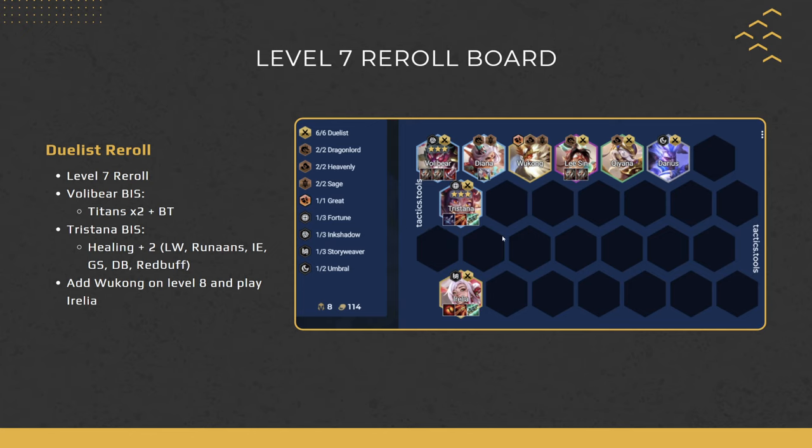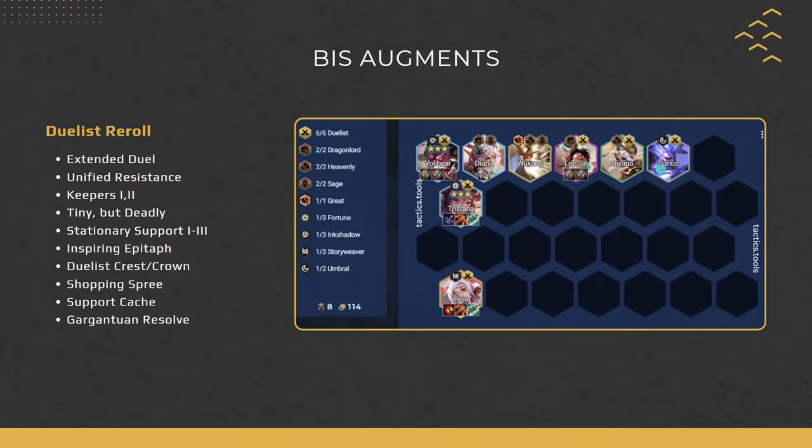One thing to note: positioning Tristana in the second row is not trolling — once you have 2 Sajin, it's better to put Tristana in the second row, give her some Omni Vamp, and she'll jump up safely when she casts. Best augments for Vertical Duelist: Extended Duel and Gargantuan Resolve are two of the best. Any generic combat augment is extremely good, and economy augments like Shopping Spree will also help you hit. Note that 2-for-1 can only be obtained at 3-2 now, not 2-1.